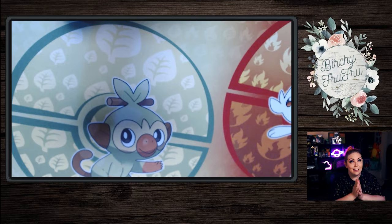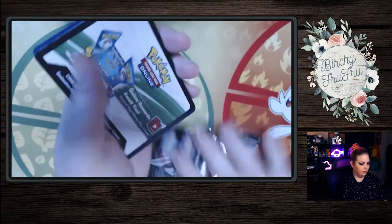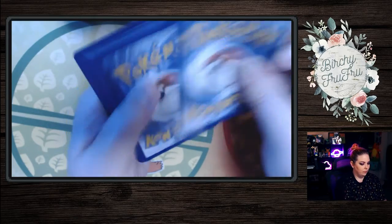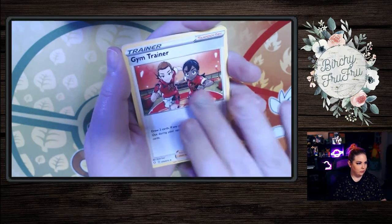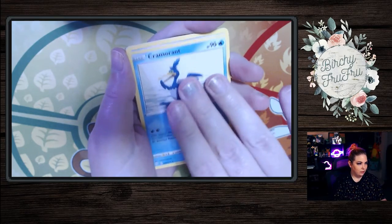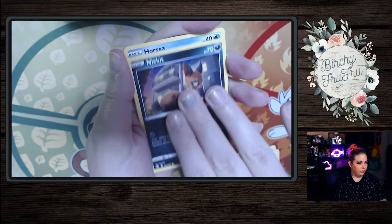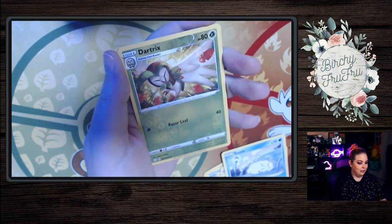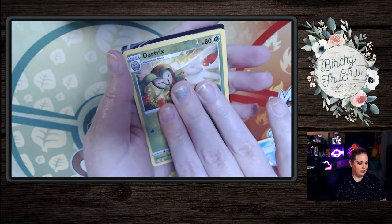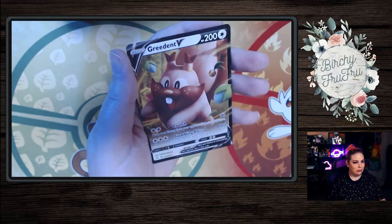Will this be a lucky pack? We're going to find out. Okay, we have a Water Energy, Gym Trainer, Rookidee, Cramorant, Chewtle, Eevee, Nickit, a Horsea, Snom, Reverse Holo Dartrix again. And in the back — okay, we got a hit. Let's see what it is. Greedent V! Look at Greedent, he's so cute. Those big old cheeks. I love him.